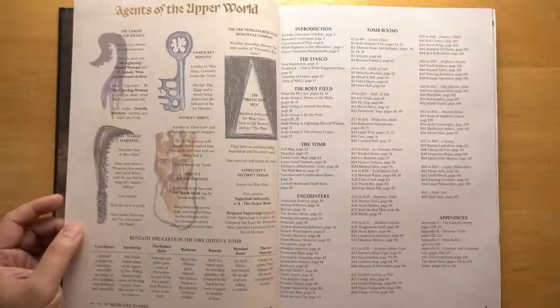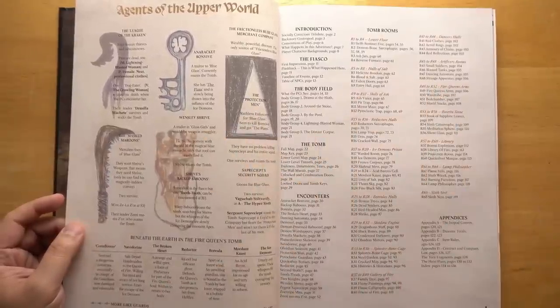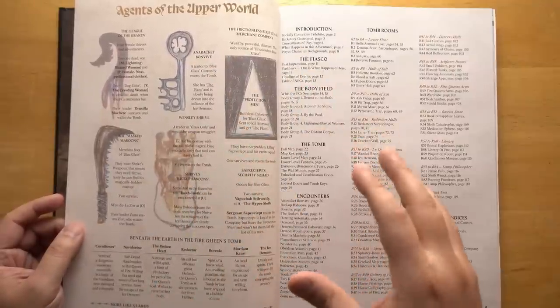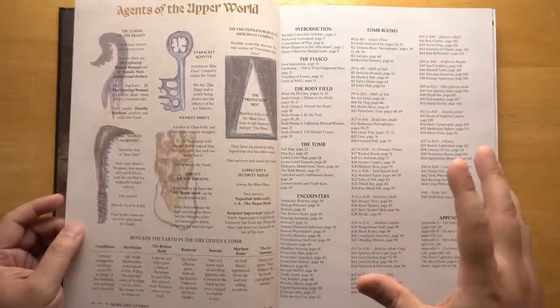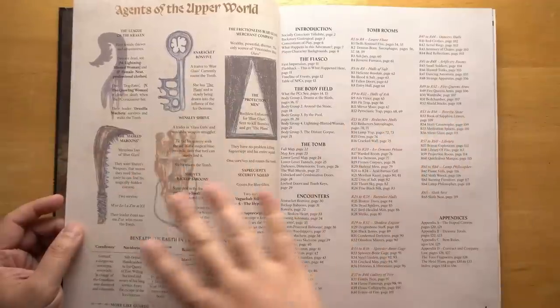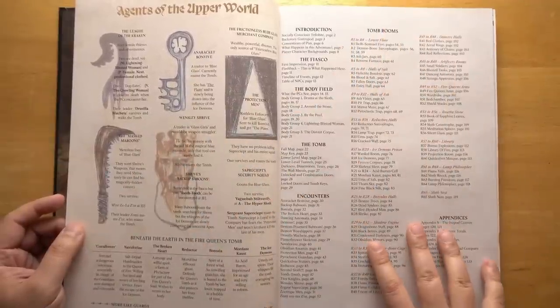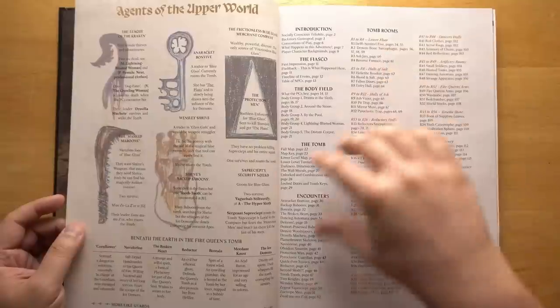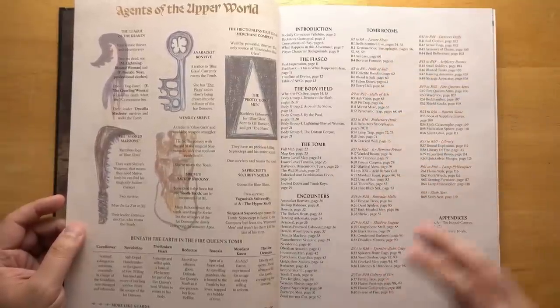The next two pages are a really great summary, although you really should read the whole book before this will make a whole lot of sense. We have the major factions right here — there are six different factions that met in the overworld and had this giant fight, and some of the remnants of those factions are now wandering in the tombs below. We also have all the tomb rooms broken down into different sections in a table of contents, and you can see how the different rooms are grouped because they often have thematic groups.